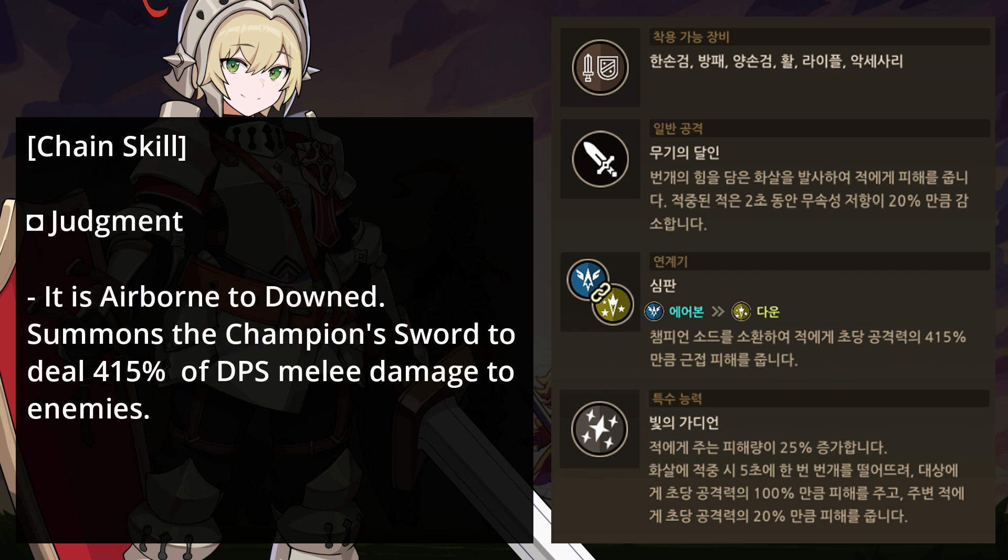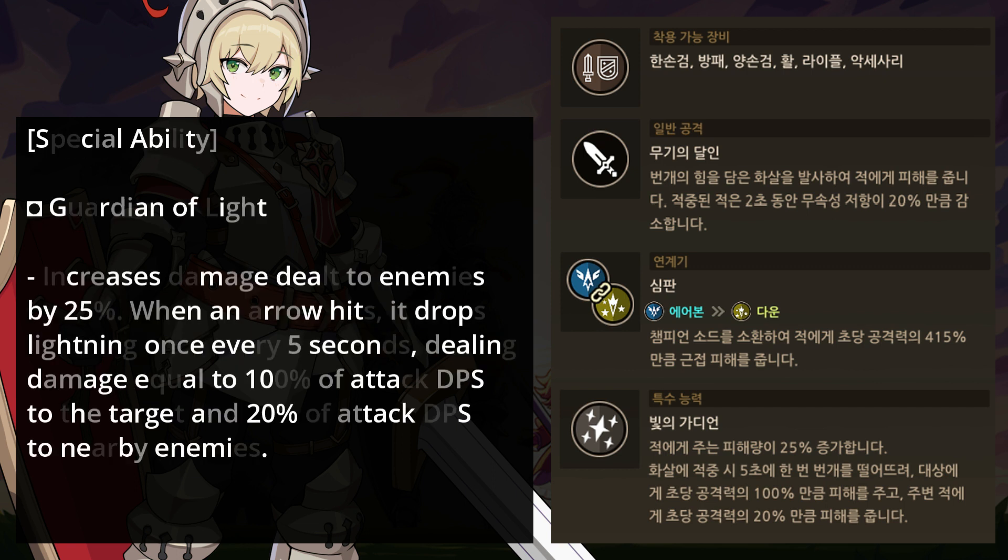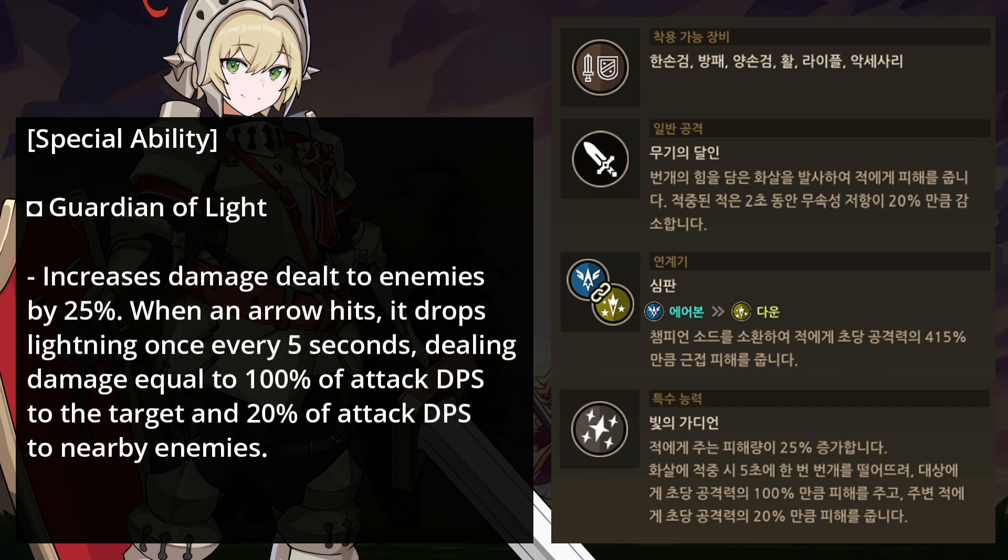His chain skill is called Judgment — it is airborne to downed, and summons the champion sword to deal 415% of DPS melee damage to enemies. His special ability is called Guardian of Light, which increases damage dealt to enemies by 25%. When an arrow hits, it drops lightning once every 5 seconds, dealing damage equal to 100% of attack DPS to the target and 20% of attack DPS to nearby enemies.